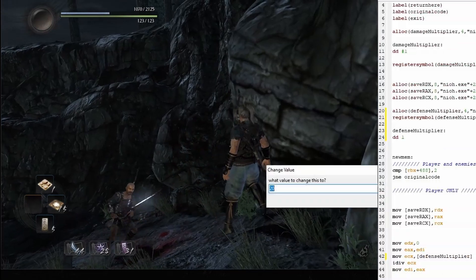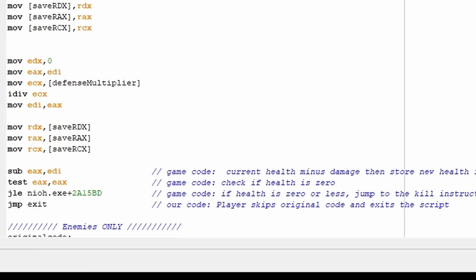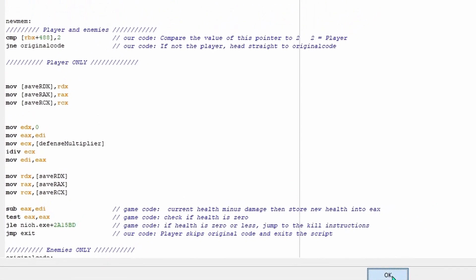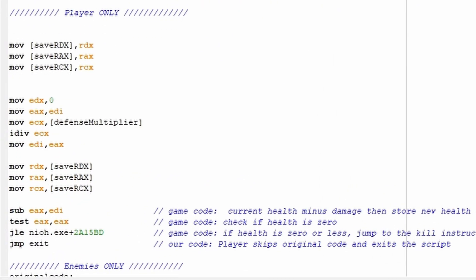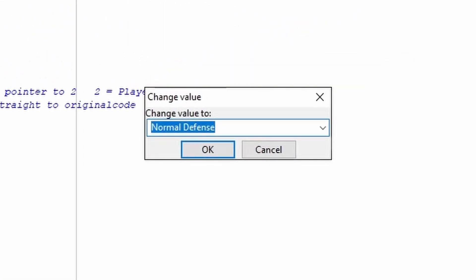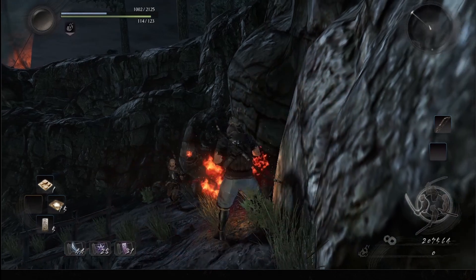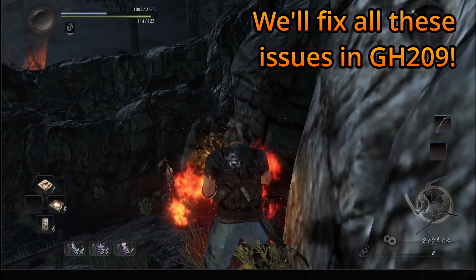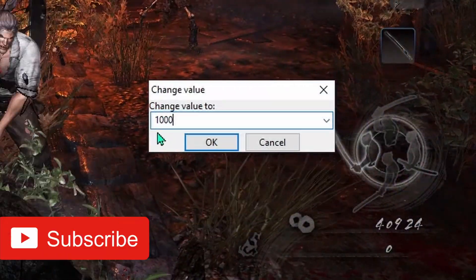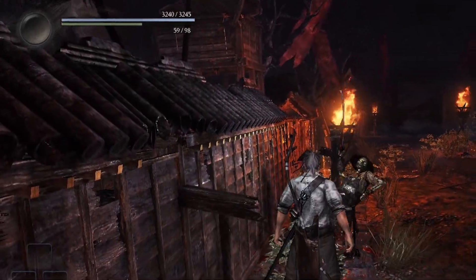We've pulled off some pretty cool stuff so far, but this script still has a few issues. For one, it's not very streamlined — we've got some repetitive code and it's getting harder to keep track of what's going on as the script gets bigger. We've also traded in our infinite health for damage reduction, and it would be nice if our script let us switch between infinite health or the multiplier whenever we wanted. But maybe the biggest issue is that if you give yourself too much defense, the player ends up not taking any damage at all. If you haven't already, subscribe and hit the bell so you don't miss any future videos. Thanks for watching, see you next time.